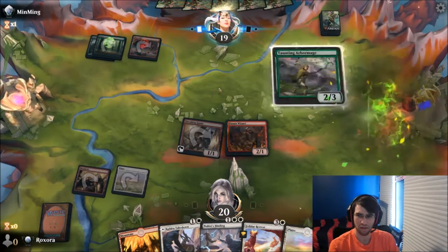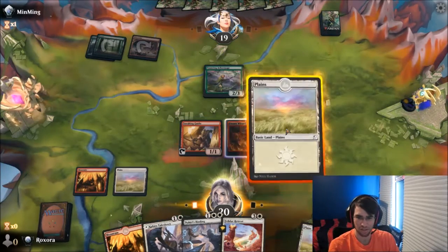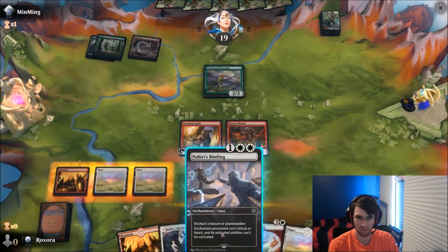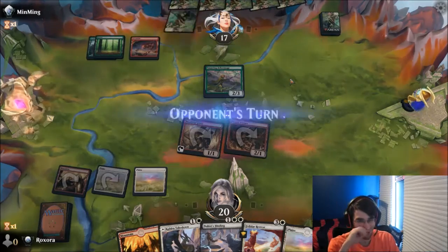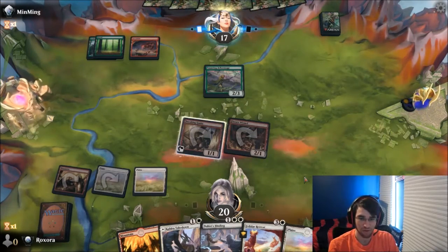Alright, well, that's not something we can kill, unfortunately. So just play this. Make this unblockable, right? I don't want to cast either of these. Sneaking Guide actually doing something here, which is kind of funny. Next turn we're just absolutely playing Felidar Retreat.